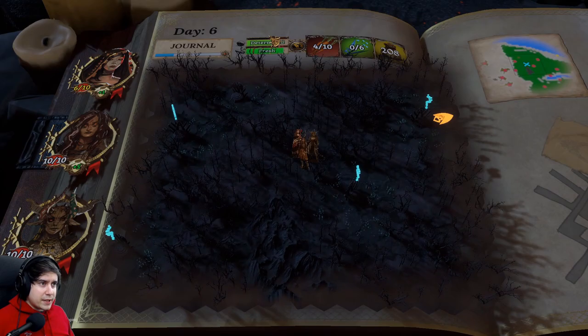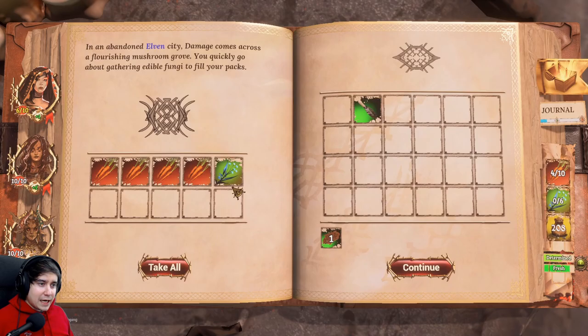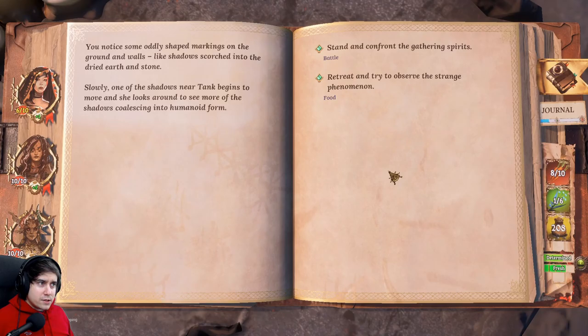After the fight I rest up. I need to look for more fights on the way to the boss. I'm keeping the Determined status by heading in the general proximity of the boss, which gives more loot, redraws, and armor. I find carrots and herb — just what we needed. I keep looking for fights to level up characters as fast as possible.